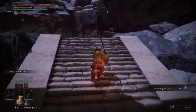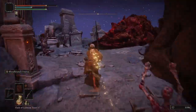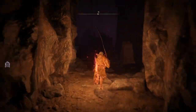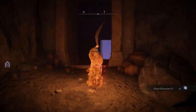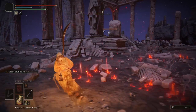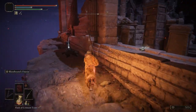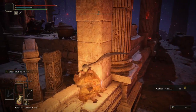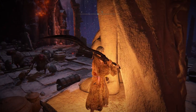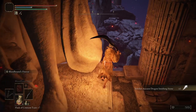As soon as you're warped to Mohgwyn Palace, go up the stairs and continue following them all the way up. There's a site of grace right before Mohg — that's also right before the Somber Stone 10. Use the Kukri to target the Sanguine Noble and chuck one at him. Head around the statue he was praying to — there's a golden room back there with a chest guarded by Albinaurics. Wait for them to move away, open the chest, grab the Somber Stone 10, and book it out of there.